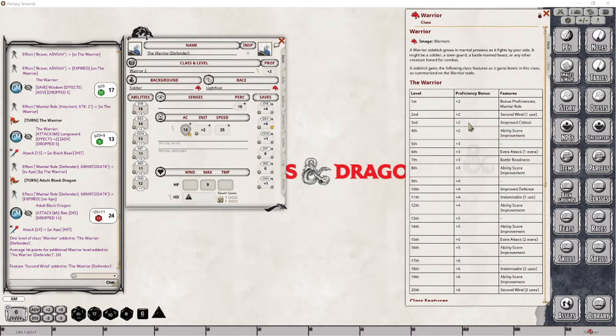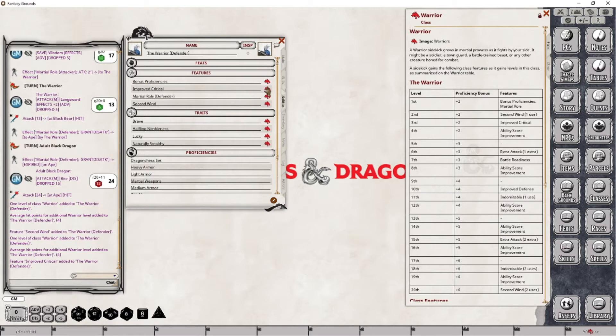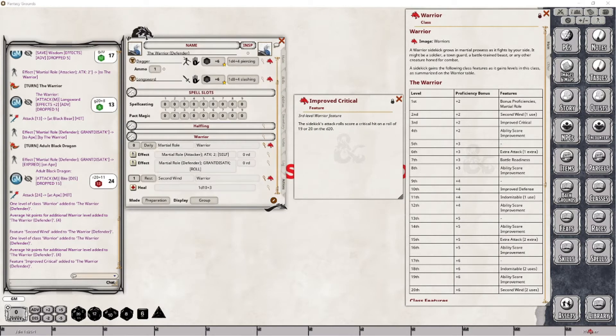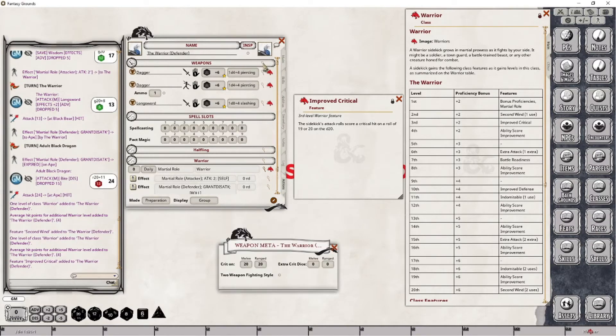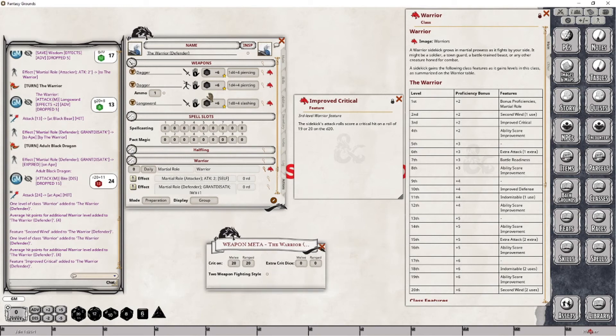At level 3, our character is now going to gain a new feature, but still will not see an increase in their proficiency bonus. Let's drop this into place and then go down to abilities and open up Improved Critical. With the Improved Critical skill, there's nothing we have to do in relation to adding this to our actions tab, but we do need to make an adjustment to how critical rolls are actually rolled in relation to this particular character. We do that by modifying the weapons meta field. What we want to do is set it up so that when this character rolls a 19 or a 20 on their attack roll, it will automatically classify that as a critical hit.